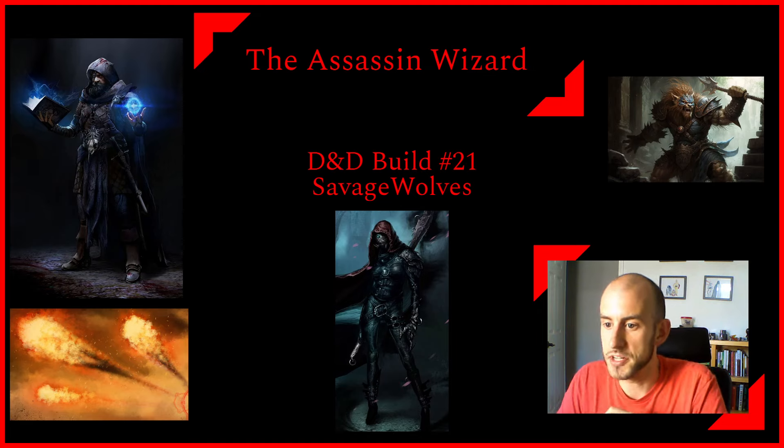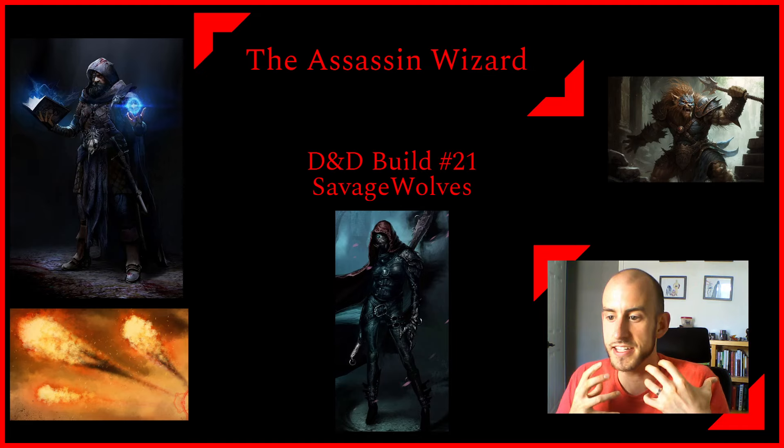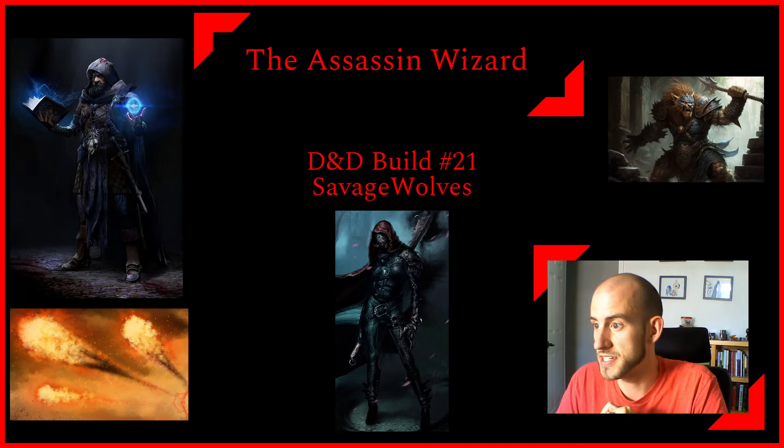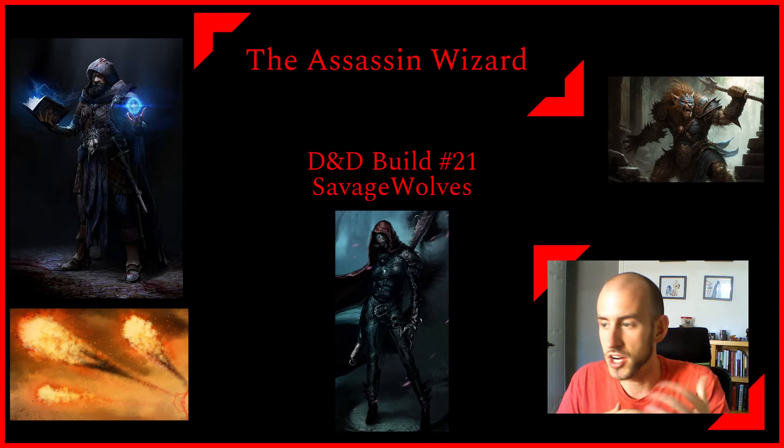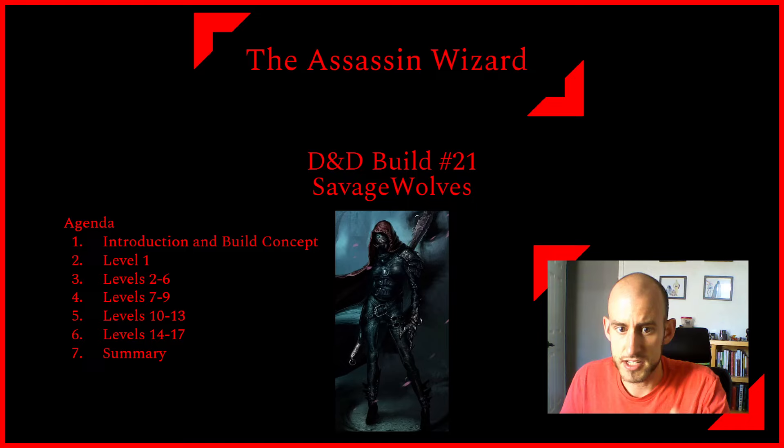Welcome to D&D build number 21, a build I'm entitling The Assassin Wizard. My name is Nathan and I typically upload these videos about D&D once a week on Saturdays or Sundays depending on my schedule. Right now we are in the middle of summer and I've managed to have some time to make a build for all of you. This build is one I'm pretty excited to share — a combination of a rogue and a wizard, primarily built around Scorching Ray using one of my favorite very powerful races, the Bugbear.